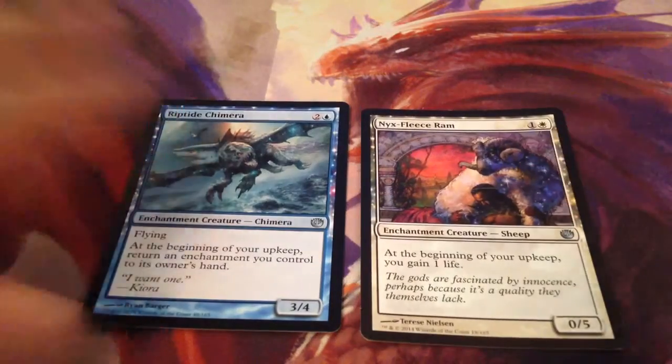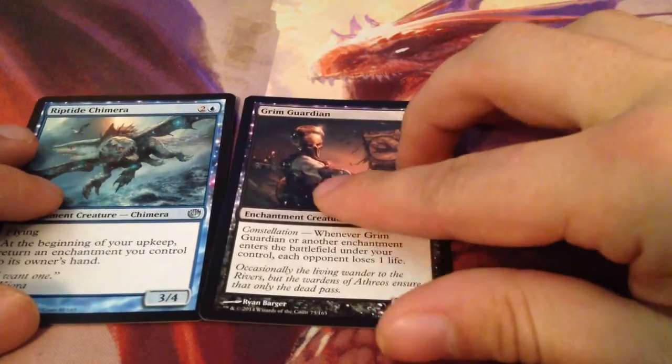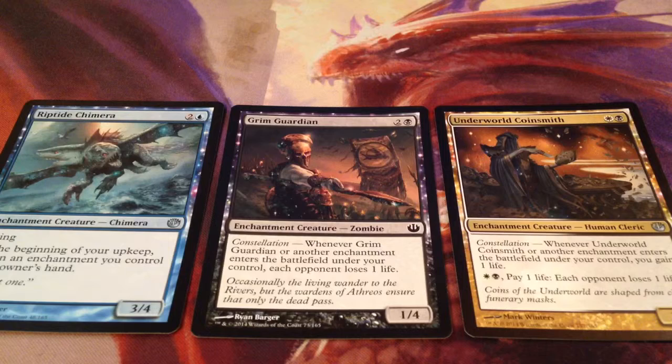Next we've got a Nyx Fleece Ram and a Riptide Chimera. Nyx Fleece Ram is in here just because he's utility to gain life, but he's also an enchantment so he triggers everything else. He's a 0-5, 2-drop. At the beginning of your upkeep, you gain 1 life. Now, the star player of this whole thing — and why I made it Esper — is the Riptide Chimera. Riptide Chimera is a 3-drop 3-4, flying. At the beginning of your upkeep, you return an enchantment you control to its owner's hand. With these three together, you can trigger multiple enchantments a turn, because you return an enchantment you control and you play it again — everyone loses a life and I gain a life — and you just keep doing that back and forth.